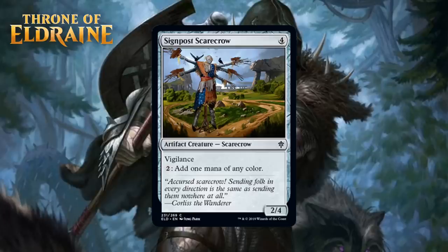Next, we have Signpost Scarecrow, which for 4 generic mana is an artifact creature Scarecrow at common. It's got vigilance and you can pay 2 to add 1 mana of any color. This is a big Prismite — Prismite and its ilk are never very good in limited; they come with crappy stats and an ability that fixes but doesn't do a very good job of either. 2 mana for 1 mana of any color is incredibly inefficient. You end up playing this when you desperately need fixing even this bad, or desperately need more artifacts or creatures, and I think that holds it to a D.